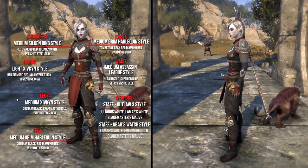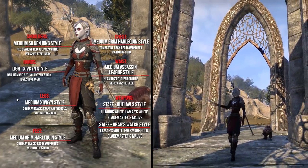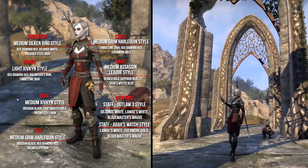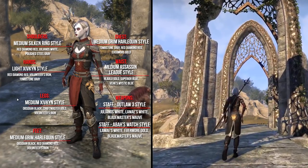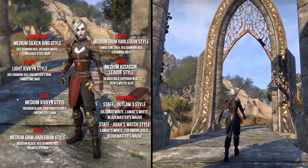As weapons he uses 2 Staves, one in the Outlaw 3 style and the other in the Watch style. To dye his gear he used Red Diamond Red, Obsidian Black, Limerock White, and more. The application cost for this outfit is around 7500 Gold.